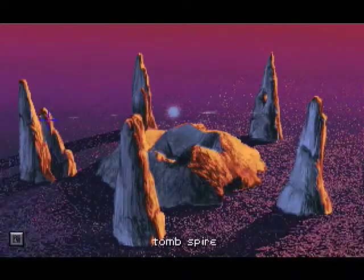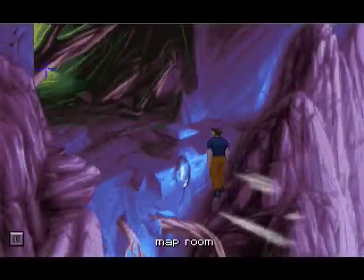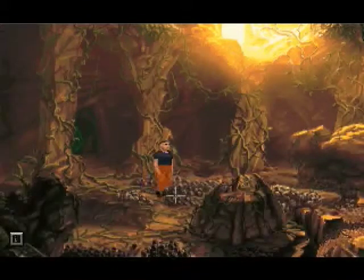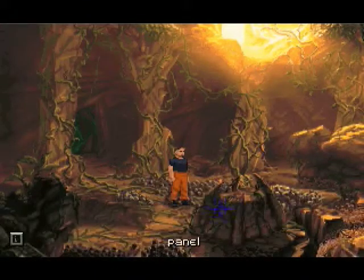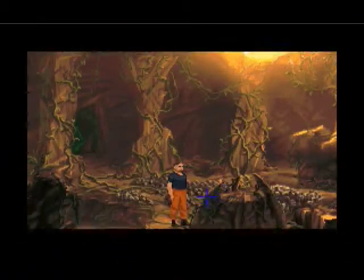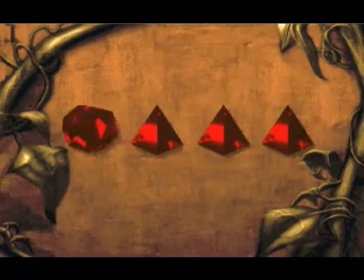Welcome back everyone to Let's Play the Dig. I figured it out. So after like an hour of screwing around I was like, what's the one place I haven't really gone and haven't done anything? The freaking map room. And why is that? Well you see these? These can be used on this, but they don't tell you that really. Circle, triangle - well, circle green. And it shows you maps.